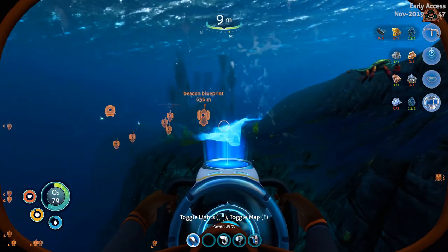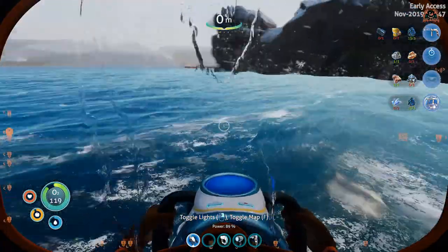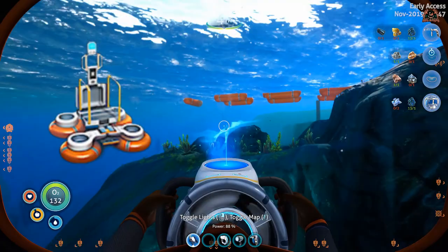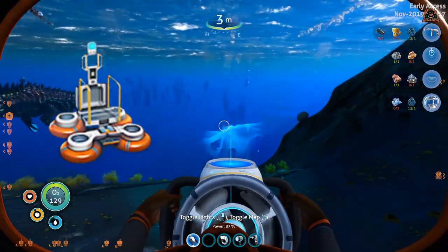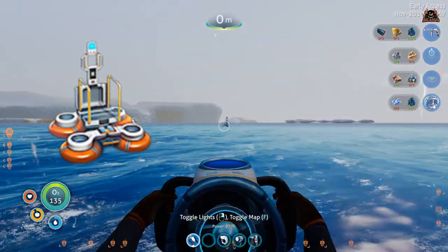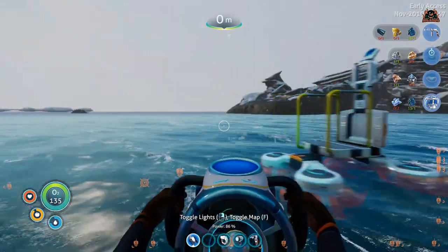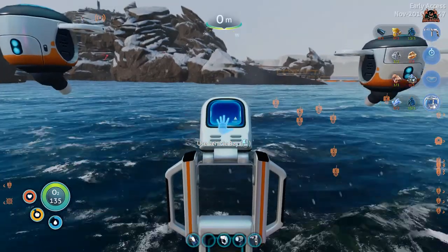Once you have found all the fragments for your sea truck you're going to have to go away and build it, and for that you're going to need a mobile vehicle station. The twisty bridges and kelp forests can give you those blueprints as well - check out my video on how to build the mobile vehicle bay on YouTube. I've built one just off in the distance, and it's going to be a case of taking my blueprints to go and build this sea truck.